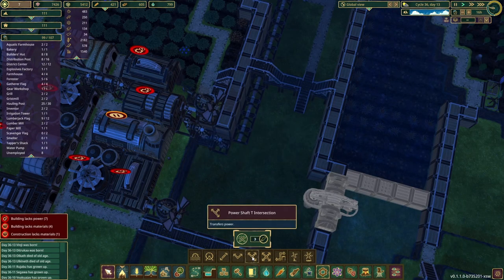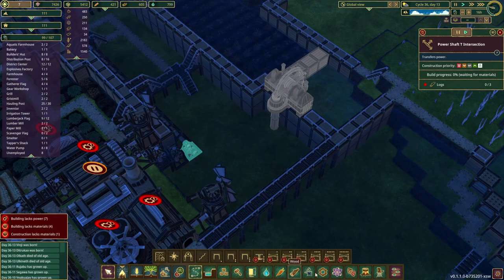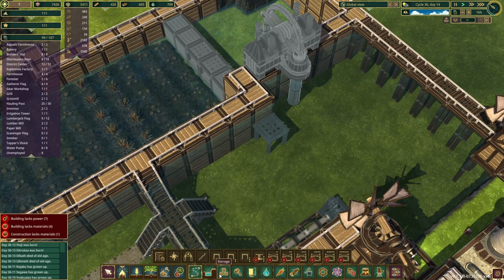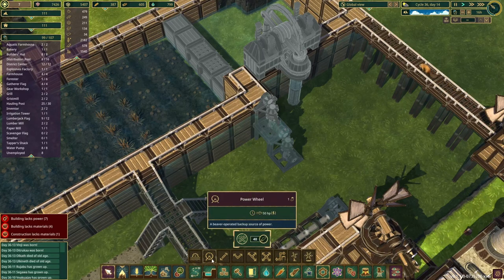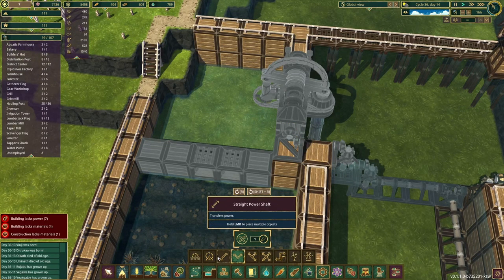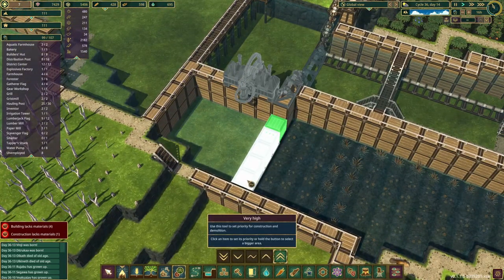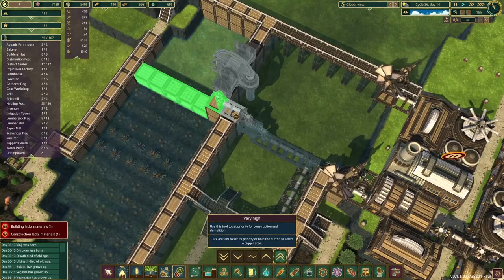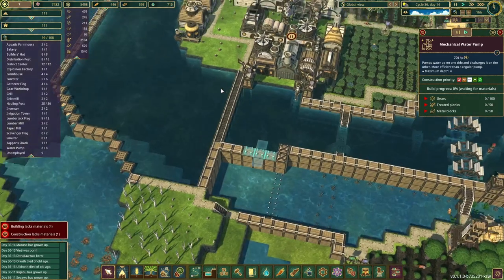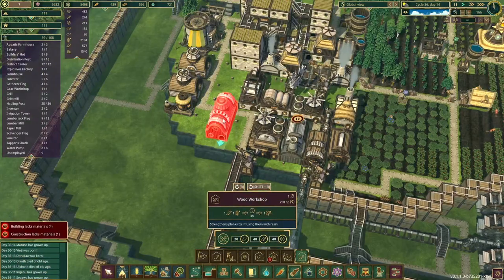First we want to make this into a tee piece - high priority. Then we need to come up, somewhere here, up here. Then 90 degrees out of there - bosh. Prioritize this: I want this dam piece done first, then this piece, then this piece. I need treated planks for it.